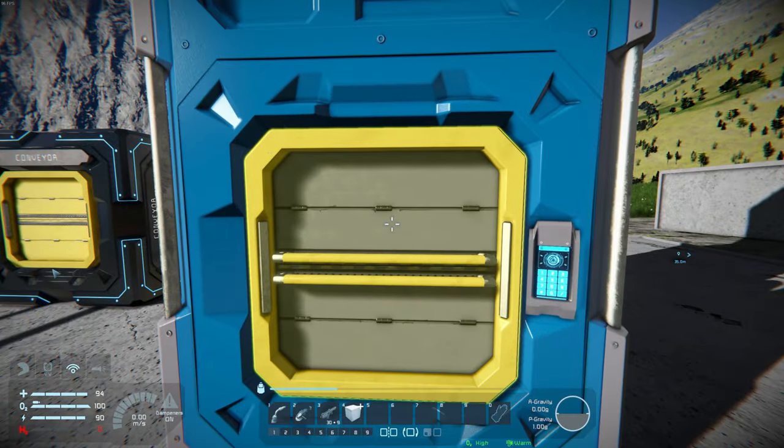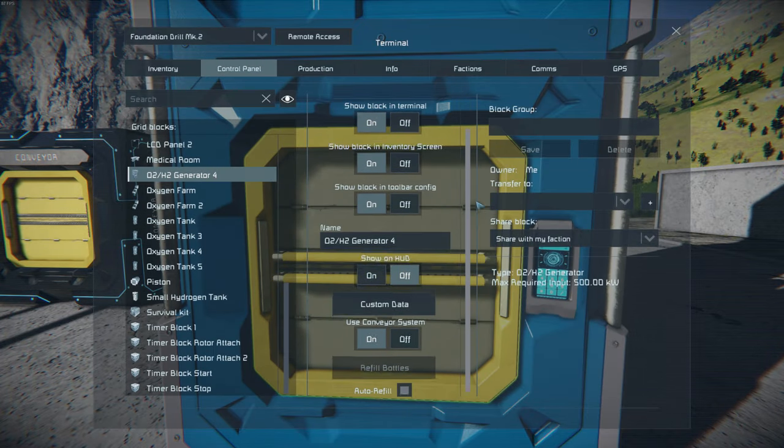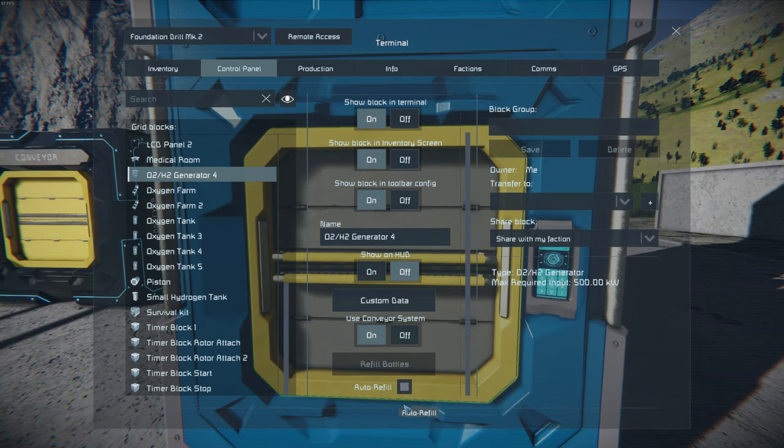To refill the bottles, place them in an O2H2 generator. Ensure that auto refill is checked in its control panel.